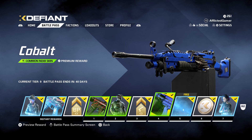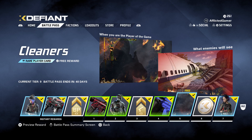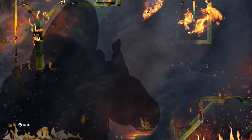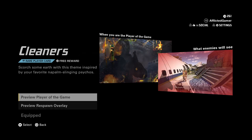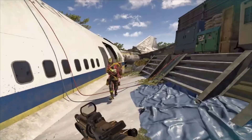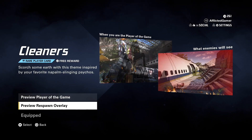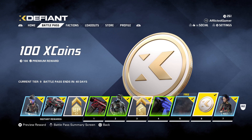Then we've got the Cobalt skin for the M249, which is just a nice plain matte blue color. Then we have these — I'm not sure what to call them, kill cams or whatever. So if you are the player of the game, you can have this pop up around you, which is a cool little effect. There's also a respawn overlay — I'm not sure if it's for me or the person that gets killed. I need to equip this because I'd like to see how people kill me. We need a kill cam in this game because some deaths just don't make sense.